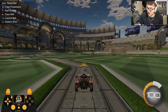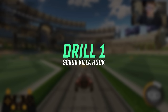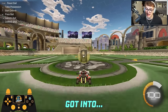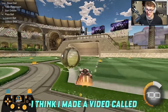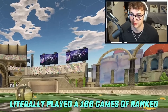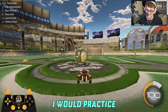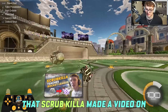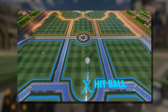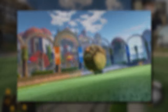Straight into free play. Starting at the top of the list, drill number one: the Scrubkilla Classic. I learned this drill when I first got into 1v1. I made a video called 100 Games of Ranked 1v1, and during that challenge I would practice this drill that Scrubkilla made a video on. Basically, the drill is just tap ball off of kickoff, hook around it, power slide, flip into it.